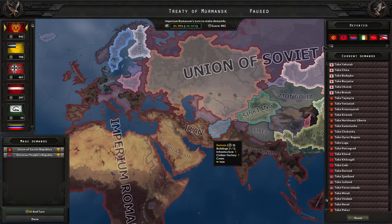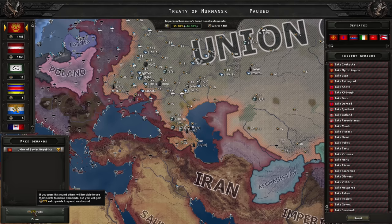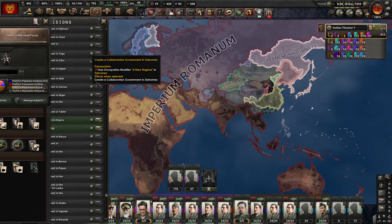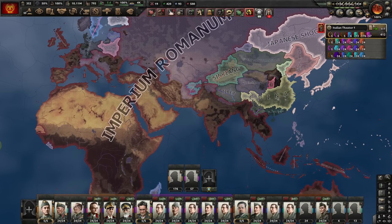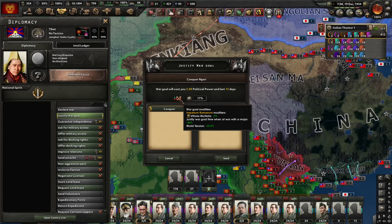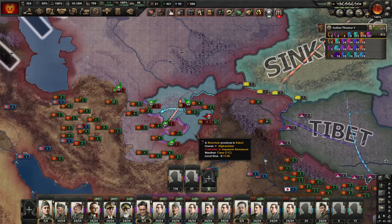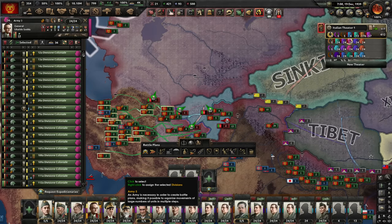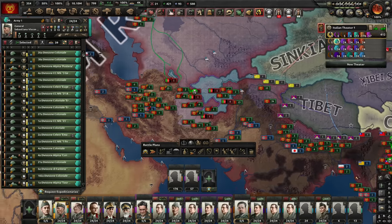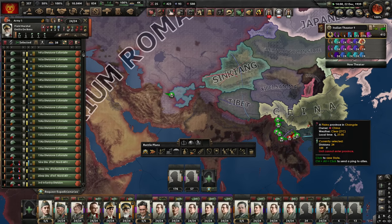Let's start with the stuff we actually want for ourselves. Saudi Arabia, Yemen, Oman, and then Iran — this is good. Now Nepal and Bhutan. We could take Denmark but we'll just leave it to the Germans if they want it. I'd much rather take southern Soviet territories. We could make puppets but that's not what Rome is about. What I can do is cut the others from taking Soviet territory — I should do that. I could do this more efficiently but that could mean having for example Iran as a puppet of the Japanese. Pass a bit. Can I now take all states? Yes I can. The Japanese did get a bit.